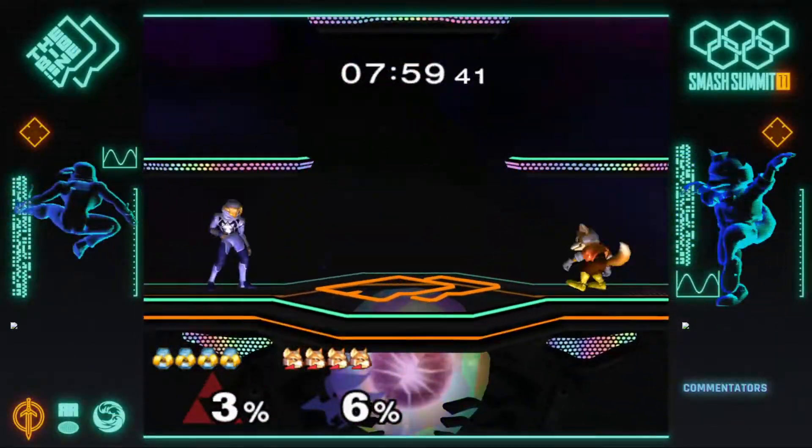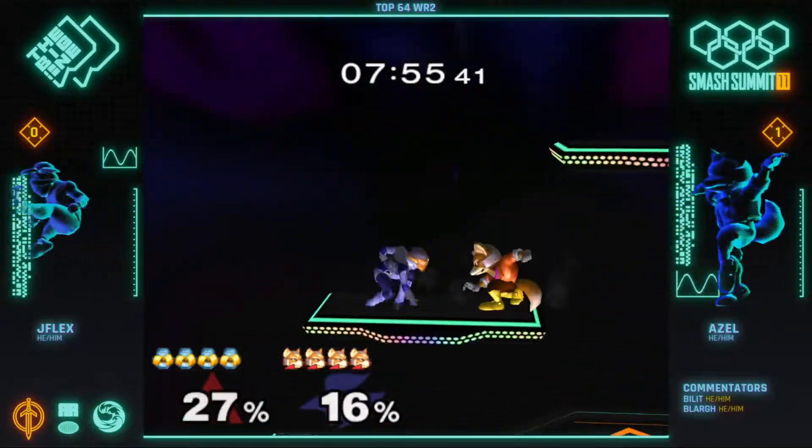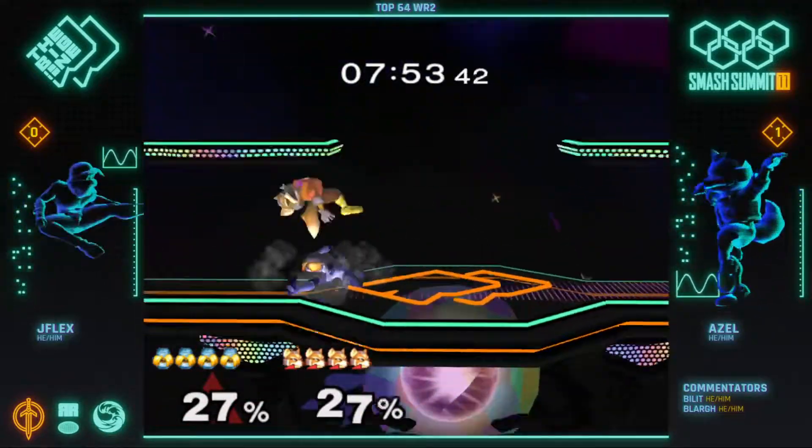Yeah, that's just such a classic roll read. Like, you just hit their shield by the corner — it's spaghetti high-percent Melee. They instantly roll towards the center, and Azl just catches it super cleanly. Just gotta know where to stand. Going to Battlefield for game two — classic Sheik counterpick slash starter.